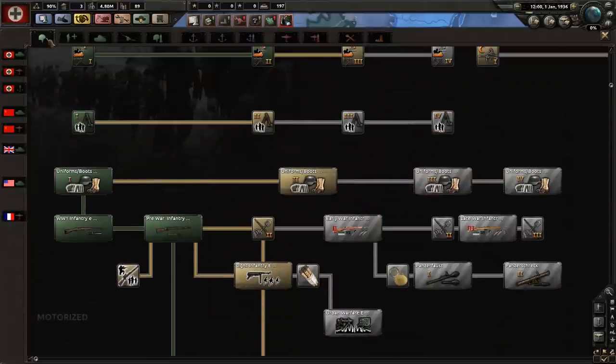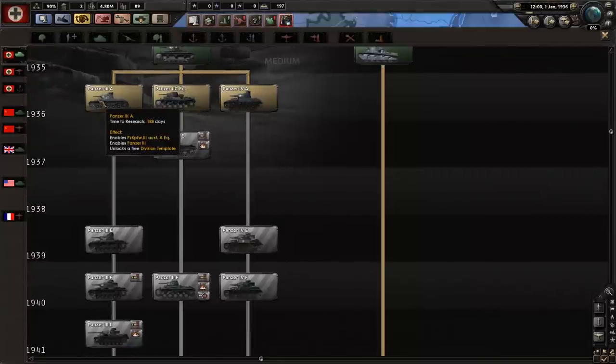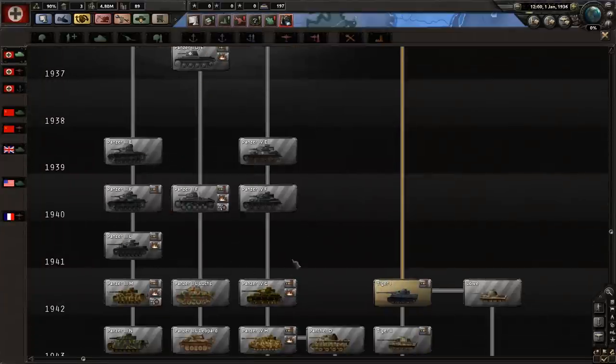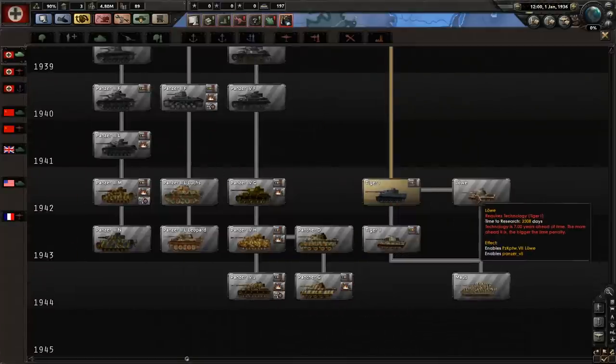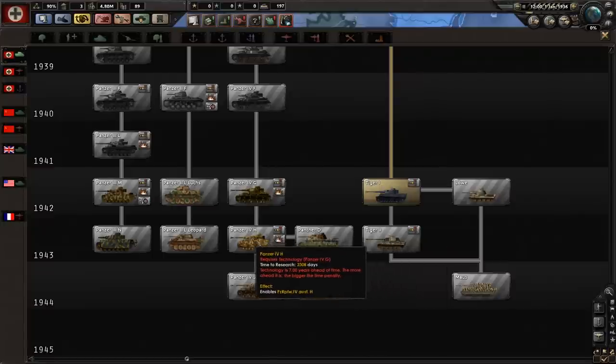There are tabs on the top and sides. For us we're looking at German armor, but you can look at all armors. Everything about this has changed. The Panzer I, then Panzer II, then Panzer III and IV, and then the different variants of the Panzer 4, 3, and 2. Keep going down to get more, then the Leopards, then the Tigers giving you the Lowe, the Maus, and the Tiger II, and then the Panther D and Panthers.